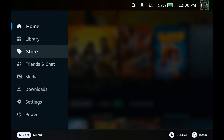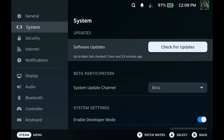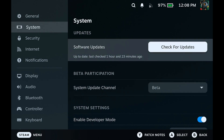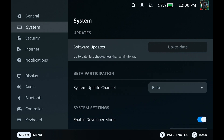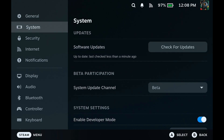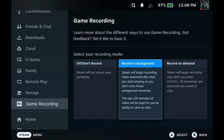To enable it, go to Settings, then System, and choose the Beta system update channel. Once you do that, click 'Check for Update' — there are actually a couple of updates to download one after another — until you see a new tab in the left-hand menu called 'Game Recording.'